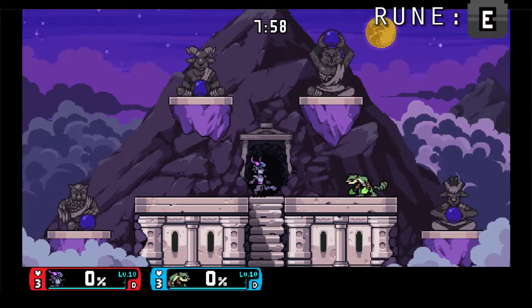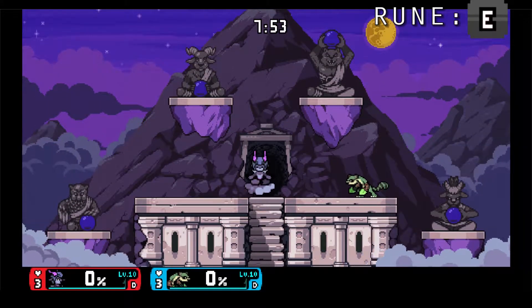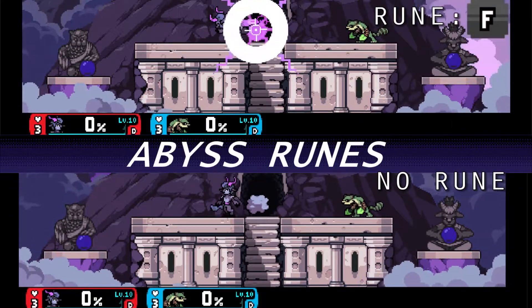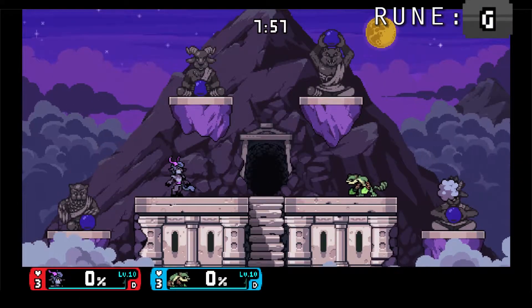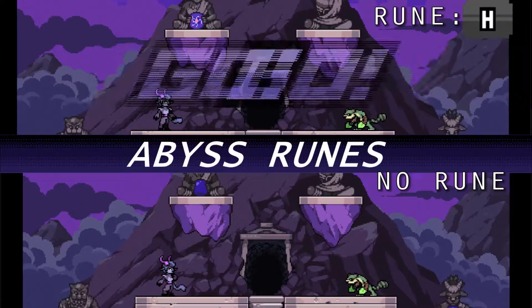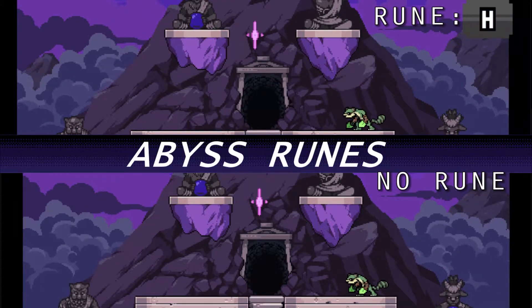Rune E: you get an additional double jump. Rune F: sweet spotting clouds does not destroy them. Rune G: uncharged neutral special teleports you to a cloud. Rune H: up special does not lead into special fall.